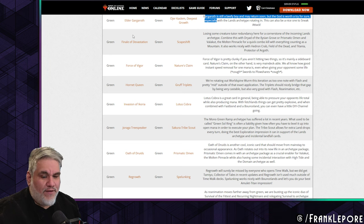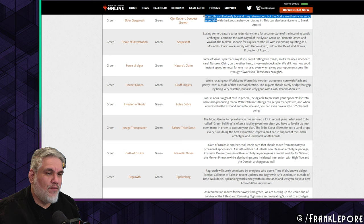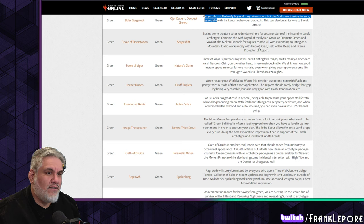Losing some creature tutor redundancy here for a cornerstone of the incoming lands archetype. Combine Scapeshift with Dryad of the Ilysian Grove or Prismatic Omen and Valakut the Molten Pinnacle for a quick combo kill with everything counting as a Mountain. It also works nicely with Heron's Crab Field and Titania.